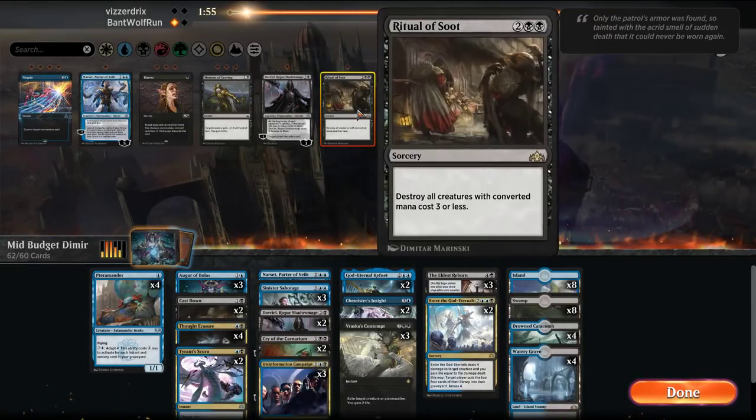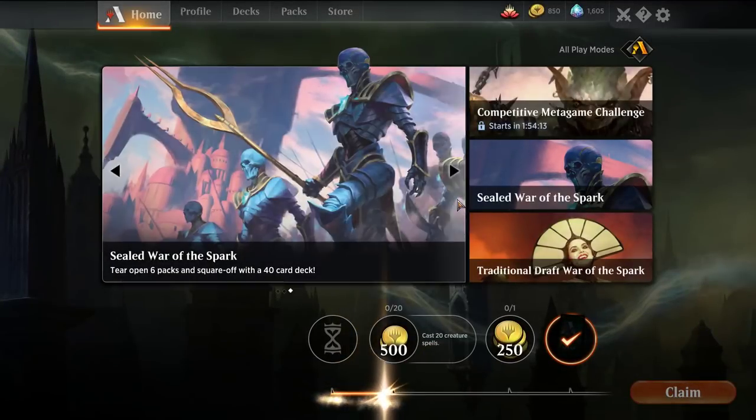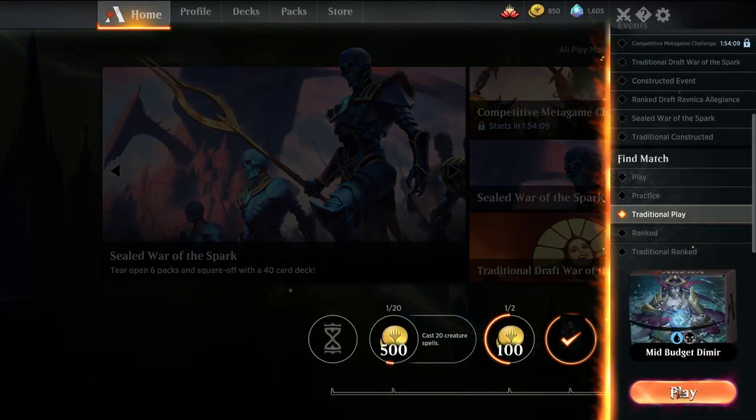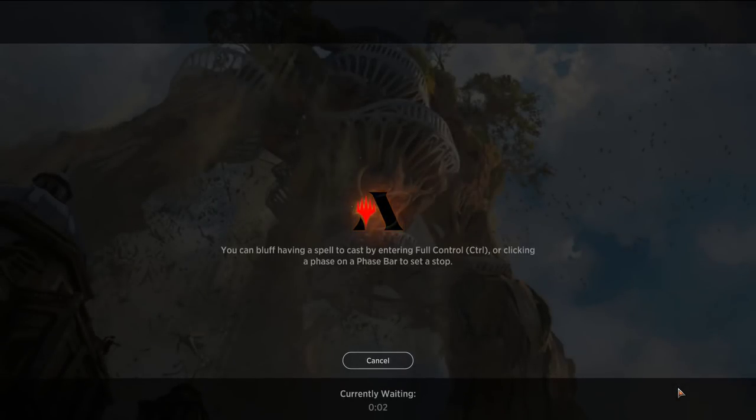Versus Sultai, that's actually pretty solid. Opponent just concedes. Pretty sweet — we'll play one more. The opponent didn't want to play against control, which is odd, especially because on the play they could bring in the Thiefs or the Gates. Pre-sideboard they're going to have a harder time.